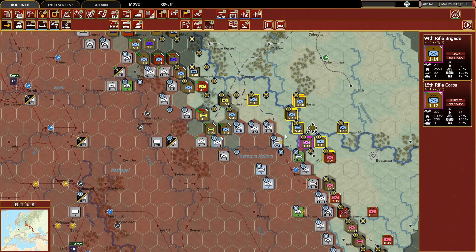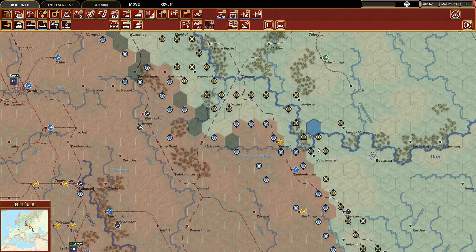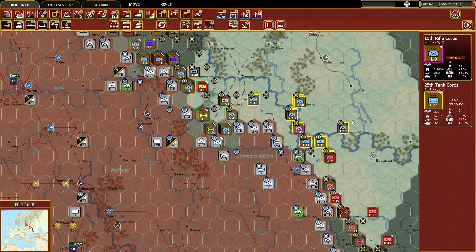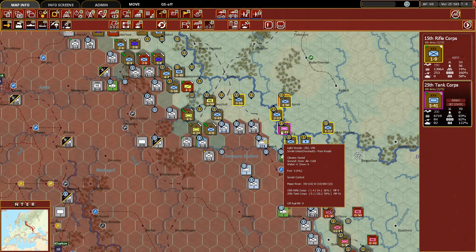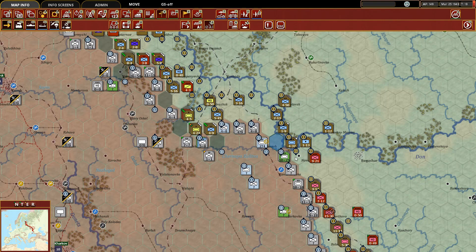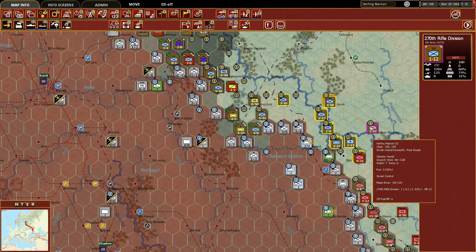Actually, I just went through that whole spiel but I'm going to change my mind. I'm going to take the rifle corps off the line and set it to refit status, then move this tank corps down — now we find ourselves in a good enough position to hold that hex. Sometimes you just change your mind.